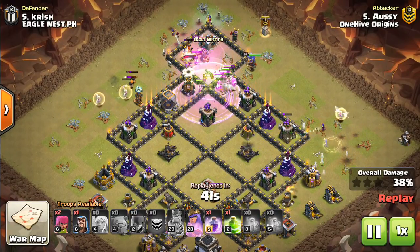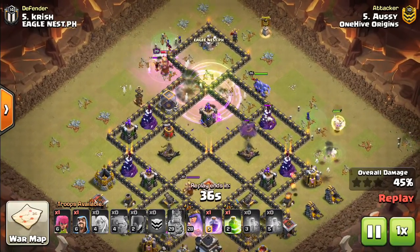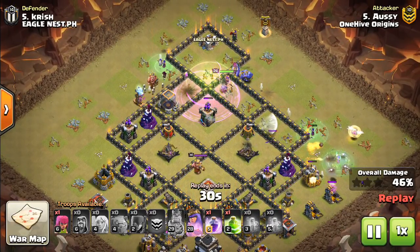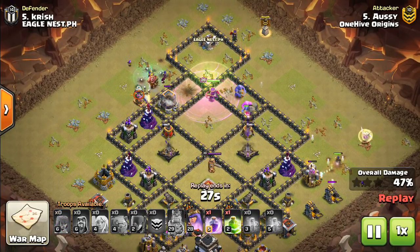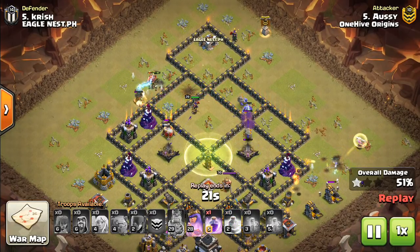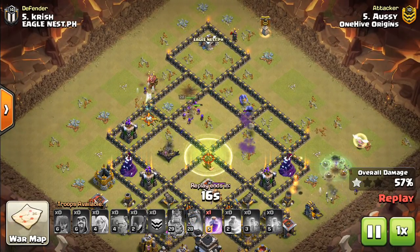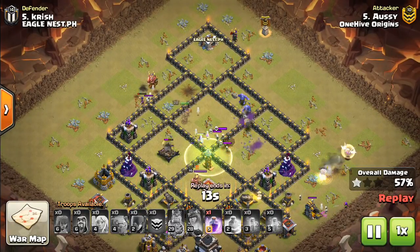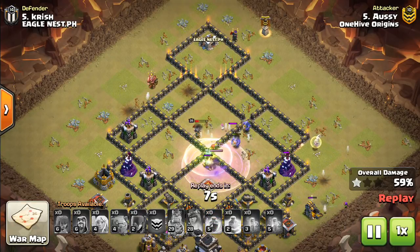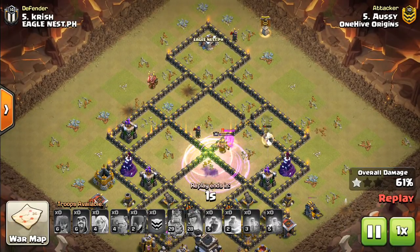Now, there are other principles you have to have in your base just to have the opportunity to defend — such as having difficult pathing into the base for bowlers, having good placement on giant bombs, spring traps to kill hogs. There's other things you should be doing. But this is the one thing I think that is not being done enough, and it can be the difference maker if the attacker deals with the CC wrong. A good attacker is typically going to lure the CC and kill it with a baby dragon or with the queen, knowing how valuable the CC really is for a defender at Town Hall 9.